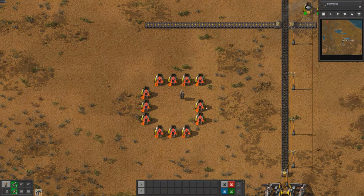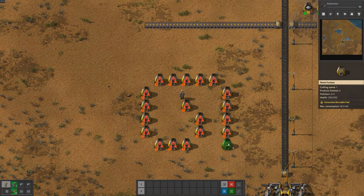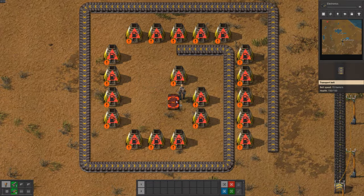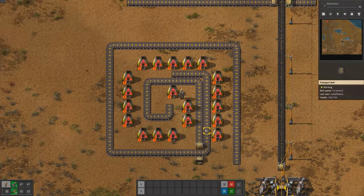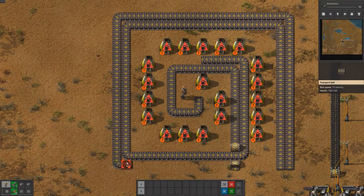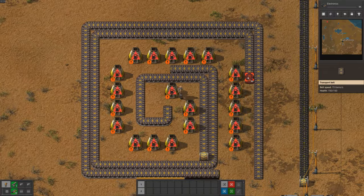For the smelting setups, I suggested using a spiral design for the 20 furnaces of iron and copper. The advantage of this design is that it can fit into a smaller area compared to a linear design, which is useful when space is limited. The disadvantage is that it can be a bit more complicated to set up, and it may take some time to get used to the layout. Overall, the spiral design can be a great choice for players who want to maximize their use of space while still being able to produce a high amount of smelted resources.